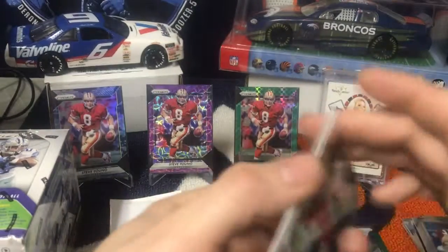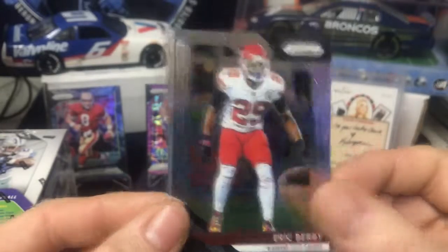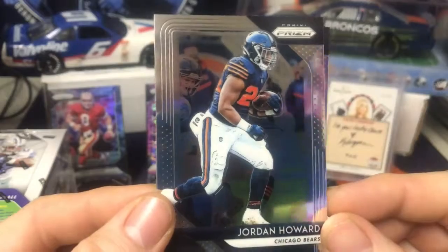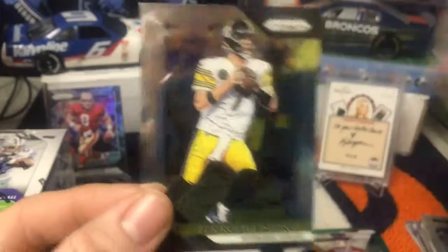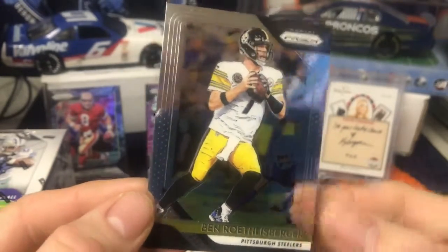We have Eric Berry, Jordan Howard, Christian Kirk — rookie card — and a bag Ben Roethlisberger.